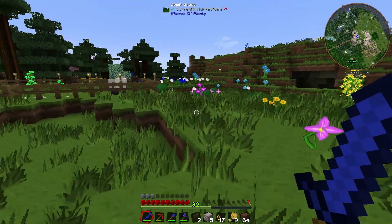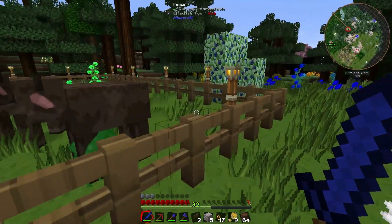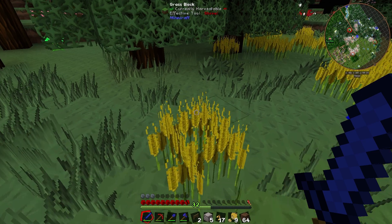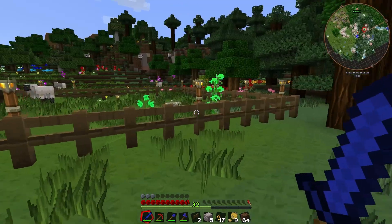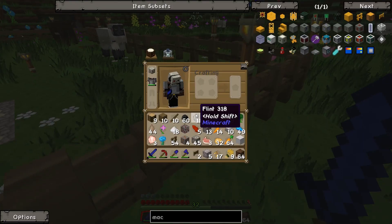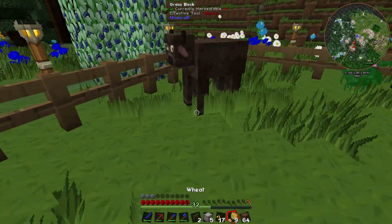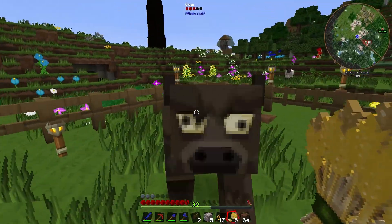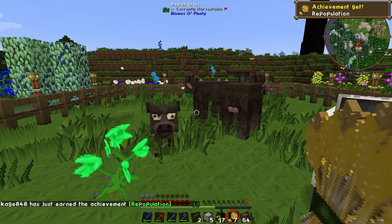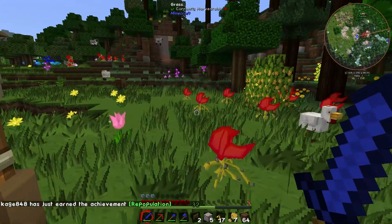Alright cows, I know you're not happy but deal with it. Hey, is that barley? I wonder what barley's for. Maybe we can make some beer — that would be awesome! Alright cows, get over here. It's not showing the little hearts — it must be because of the texture pack. Oh, and they just had the little baby cow! You got an achievement! Awesome, alright, coming back.